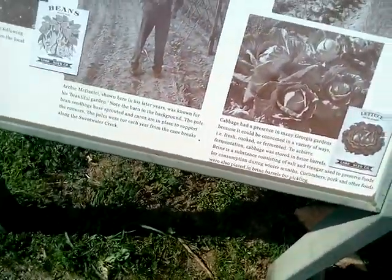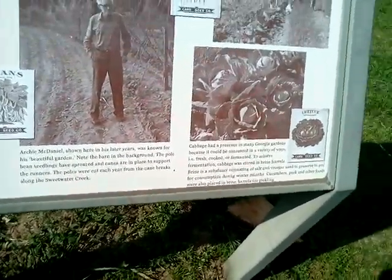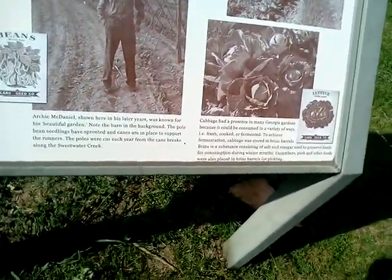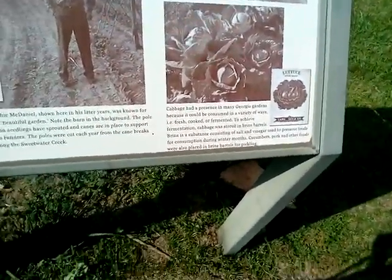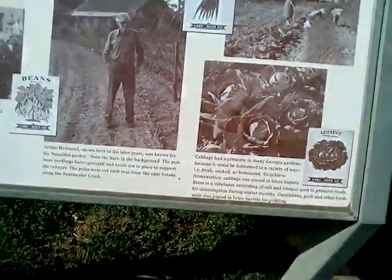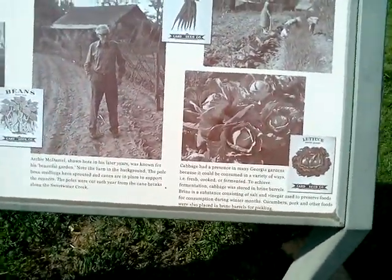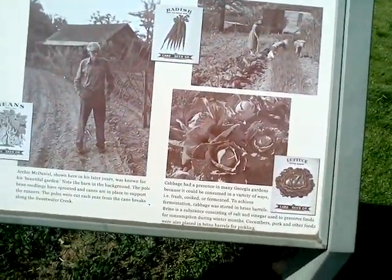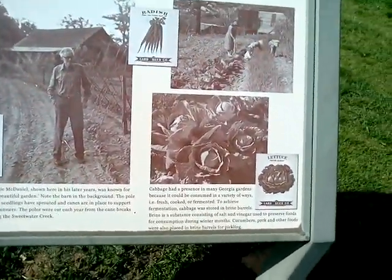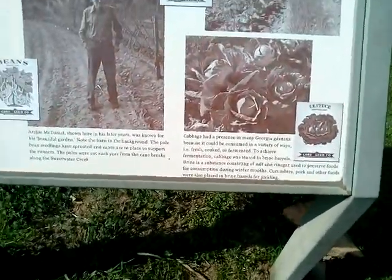Cabbage had a presence in many Georgia gardens because it could be consumed in a variety of ways — fresh, cooked, fermented, like sauerkraut. To achieve fermentation, cabbage was stored in brine barrels. Brine is a substance consisting of salt and vinegar used to preserve foods for consumption during winter months. Cucumbers, pork, or other foods were also placed in brine barrels for pickling.